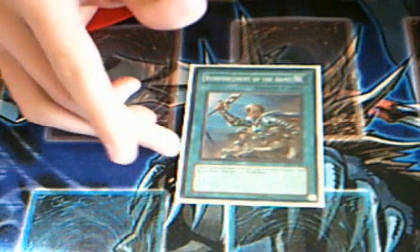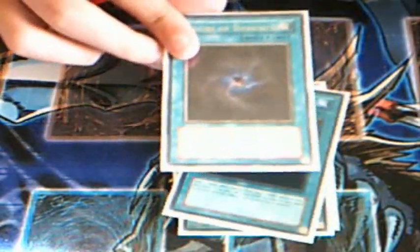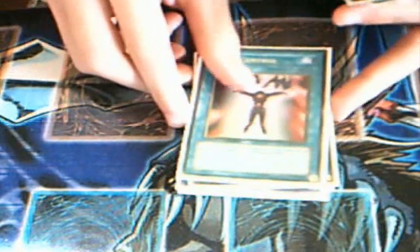For the spells: Reinforcement of the Army — obviously you run Warriors, you can search a lot of the stuff. Same thing with Sarkoja, you search your stuff. Draw power — three D-Draws. Two Allures — really broken draw card. Scapegoat — you run Plasma, it's good defense. Brain Control, Mind Control — take your opponent's monsters, Synchro, attack with it, or Tribute it for Caius. Heavy Storm and MST for spell and trap removal.